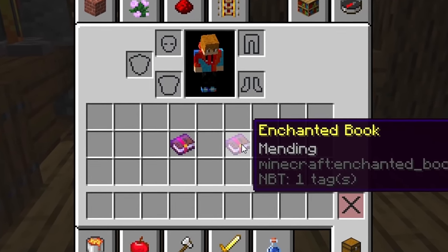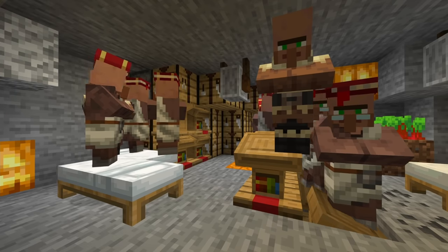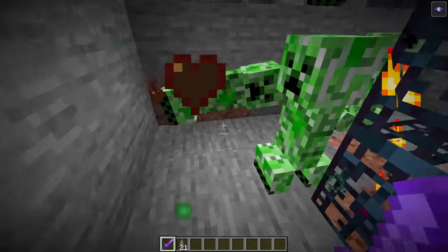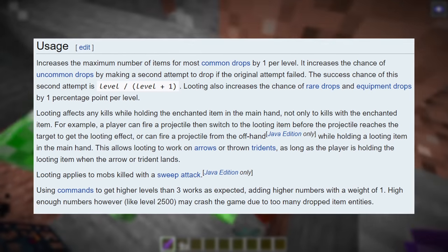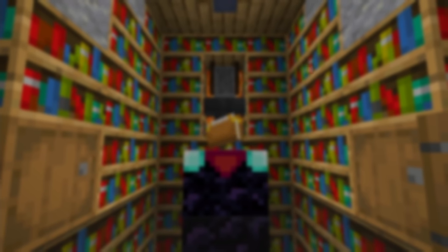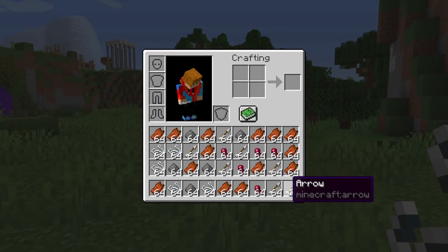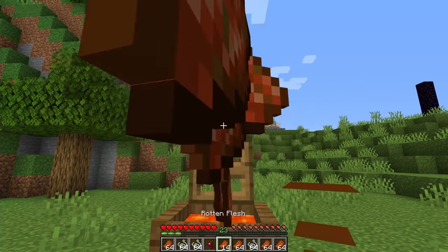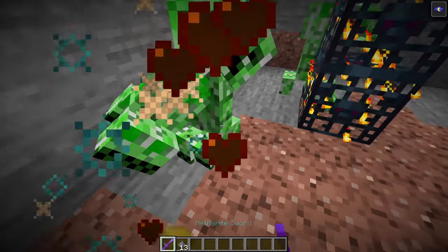Unbreaking and Mending don't need much explaining. Unbreaking just makes your tools last longer, and Mending causes them to regenerate durability when you collect experience. Keep in mind that you can only really get large quantities of Mending books through villagers. Looting 3 is a bit more interesting — it increases the number of valuable drops you get from killing a mob. According to the Minecraft wiki, Looting increases the maximum number of items for most common drops by 1 per level, and increases the chance of rare drops and equipment by 1 percentage point per level. Keep in mind that having Looting 3 on your main sword will constantly fill your inventory with spider eyes, string, bones, and zombie flesh, but it can prove very useful if you're grinding for drops.